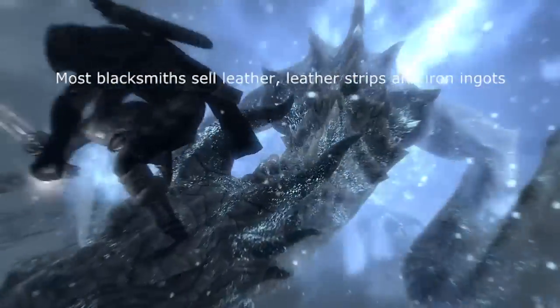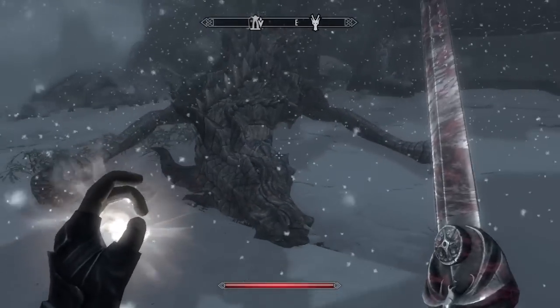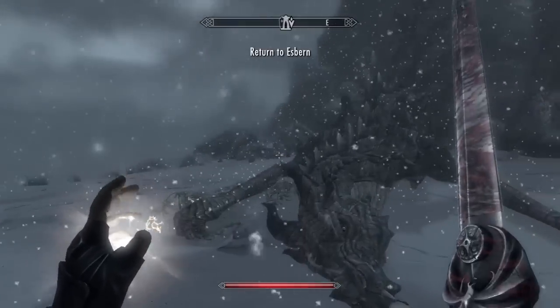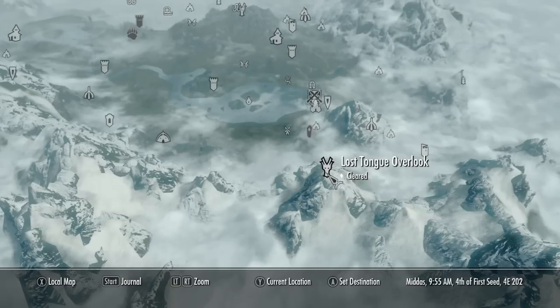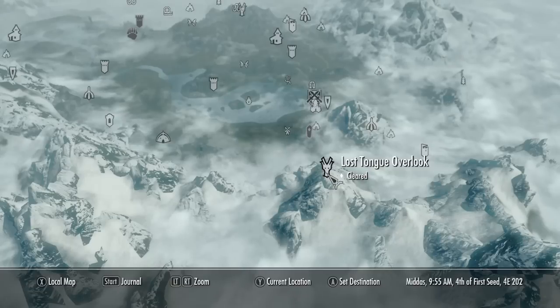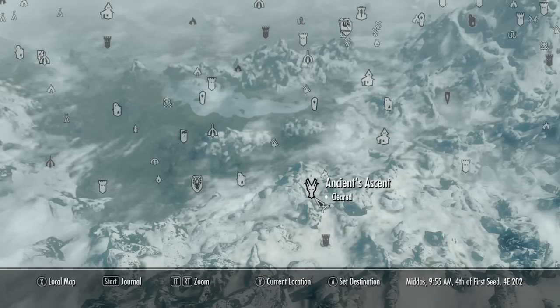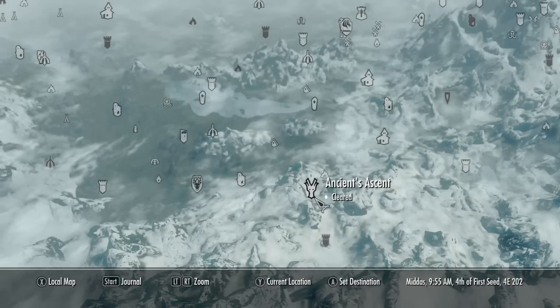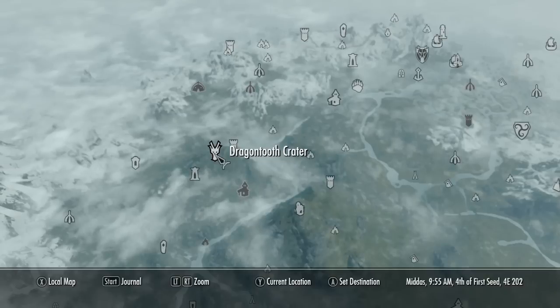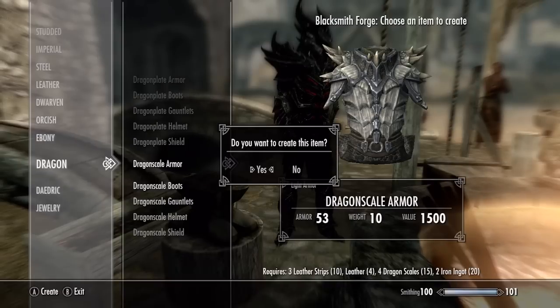You can get dragon scales by killing dragons. You can find dragons either by wandering around Skyrim or by asking bartenders for jobs. You can also find dragons in their lairs, such as the Lost Tongue Overlook, which is located south of Riften. Another lair is the Ancient's Ascent, which is east of Falkreath, as well as the Dragon Tooth Crater, which is between Markarth and Solitude.